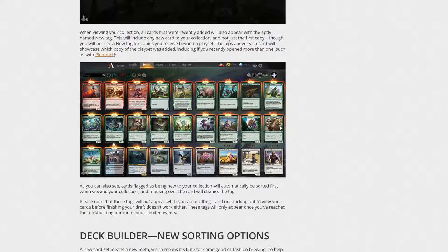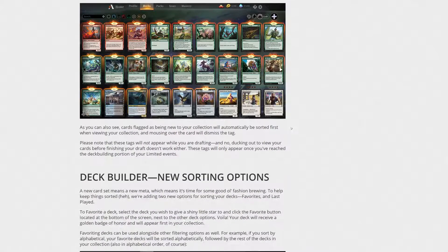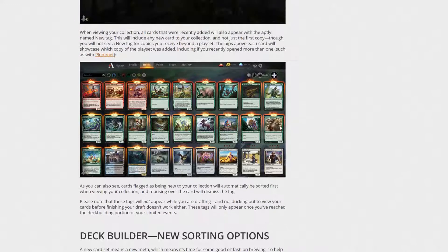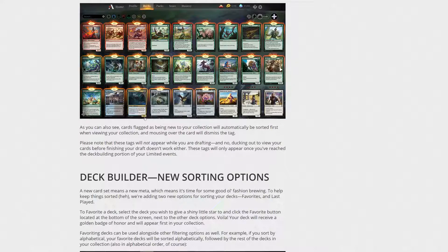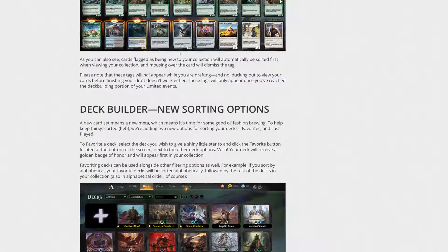There's also a New tag — when you open the collection builder, it'll show you all the cards you've gotten since the last time you opened it. That's great if you're a new player sorting through your collection. Cards flagged as new will be automatically sorted first, though you can dismiss the tags by mousing over them quickly. Note that these tags won't appear when you are drafting — they only appear once you've reached the deck-building portion of limited events, since you don't actually get the cards until drafts are over.